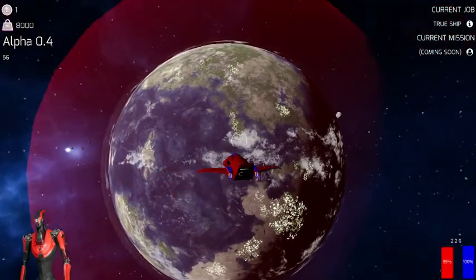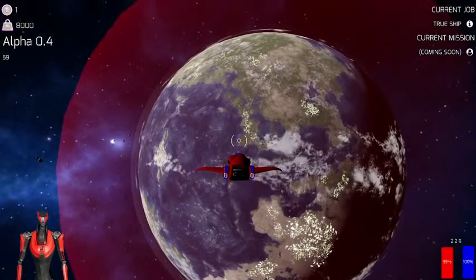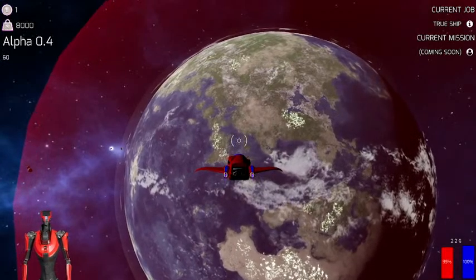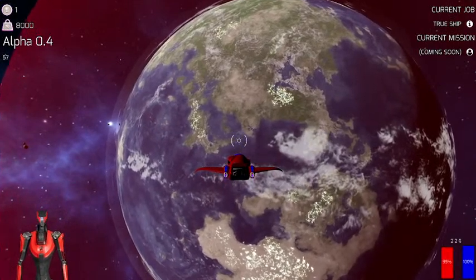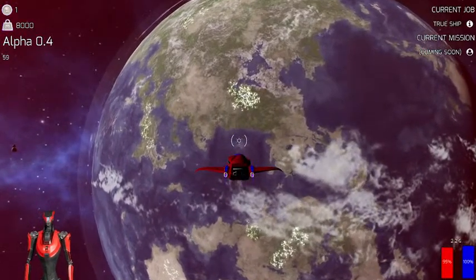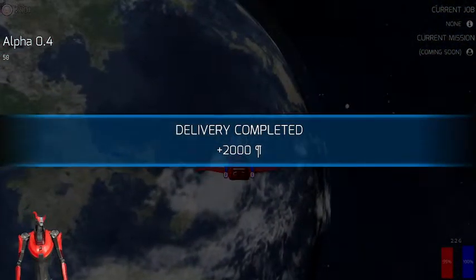We're almost to our delivery area. The giant red sphere obviously denotes our delivery zone, and as soon as we cross into the giant red sphere, our delivery is considered complete — we have dropped off our package and can move on. As the game goes on towards launch, we will actually give people the option to either pick a quick drop delivery like this one, versus an actual landing delivery where you have to land and offload your cargo and drive the cargo loaders. But that's not for today — that's probably after launch. There we go, delivery completed. 2,000 credits added.